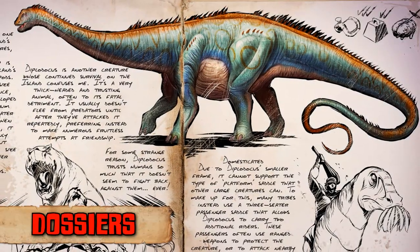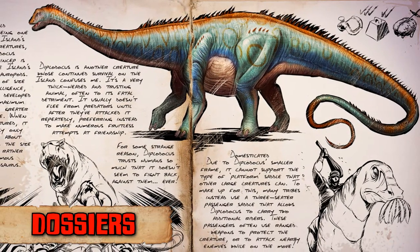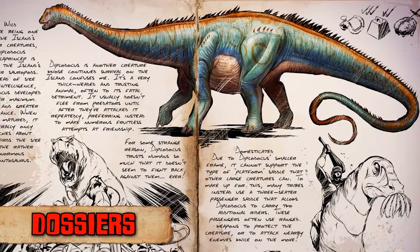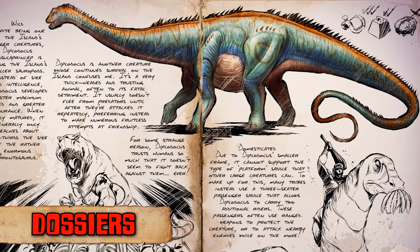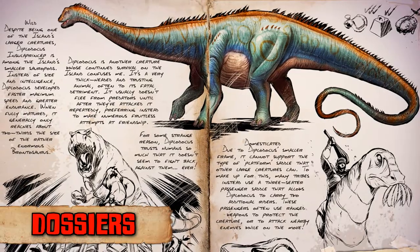The dossier released for this week is that for the Diplodocus, which stands roughly two-thirds the size of a Bronto. This dino is completely friendly and will not retaliate when attacked, making for an easy tame. This herbivore will not have a platform saddle but instead have a three-seater.